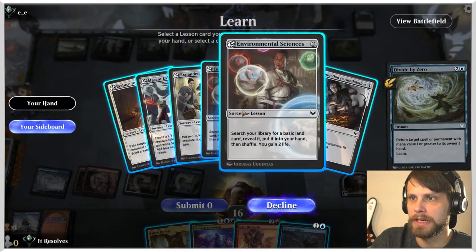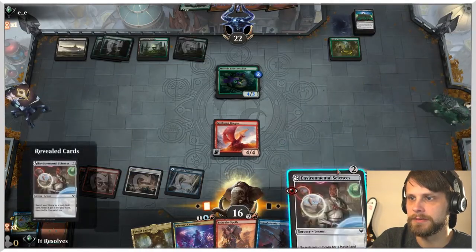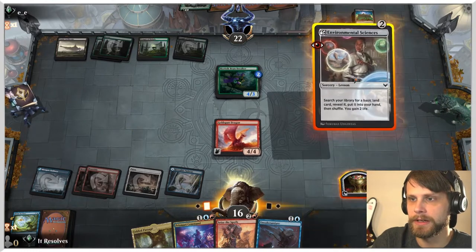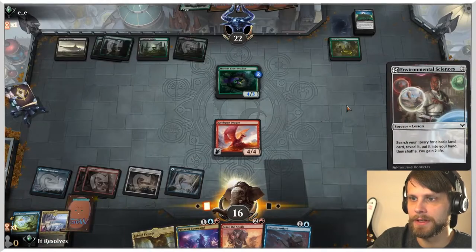What do we want here? We can search — we can Introduction to Annihilation. I think we actually just take the Environmental Sciences. It's not super exciting of course, but it is a play. Let's do this — gains us a couple of life and also gives us a land, which is great.